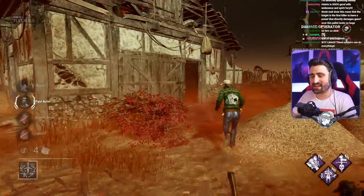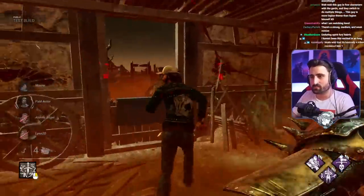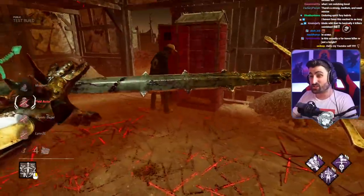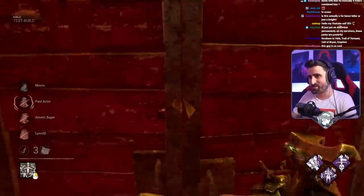Each of these guards have different abilities. Some of them are better at patrolling, some of them are better at breaking stuff, and some of them are better at finding survivors. Which is kind of cool.